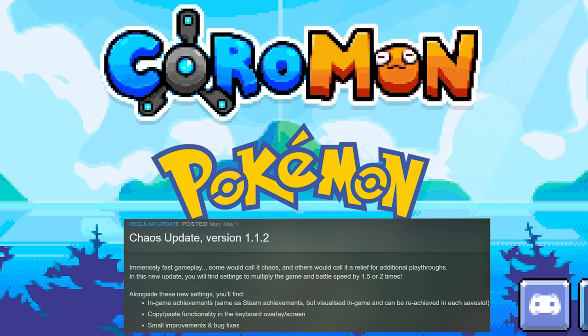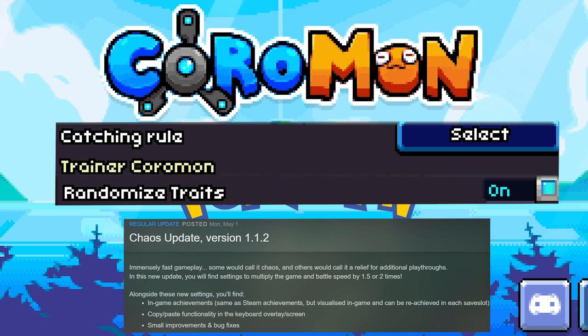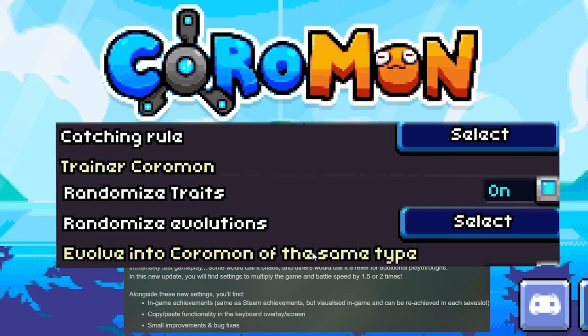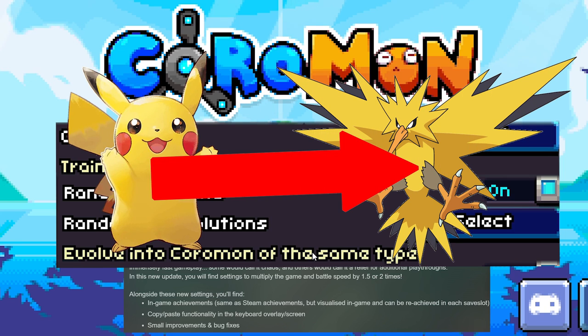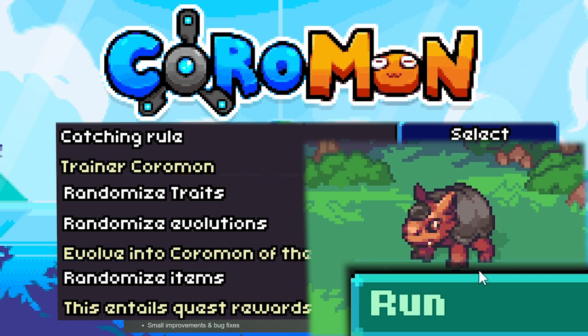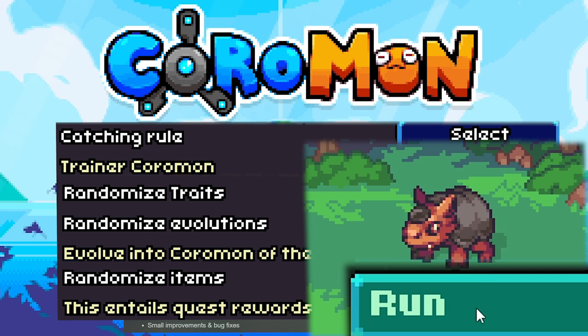This game, which is like Pokemon, just got an update a couple days ago. We can adjust the settings so we can only capture enemy trainer coromon. All coromon come with one trait that will be completely random, and they will now evolve into a random coromon of the same type — think Pikachu evolving into a Zapdos. Also, all quest rewards and items we find on the ground will be completely random, and one self-imposed rule is no battling wild pokemon, so we can't do any grinding.